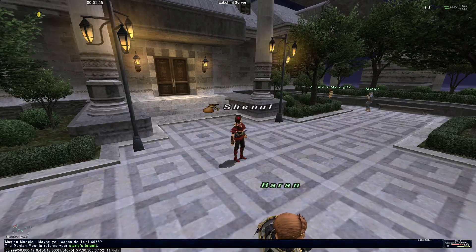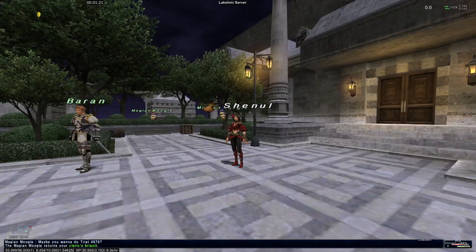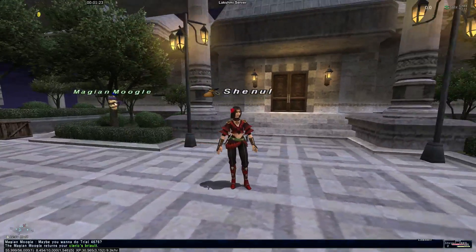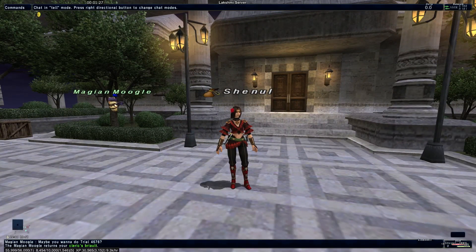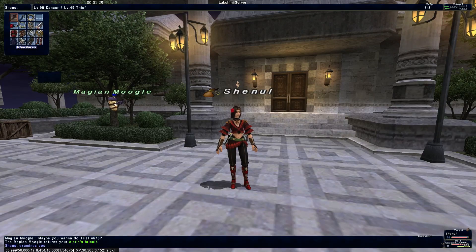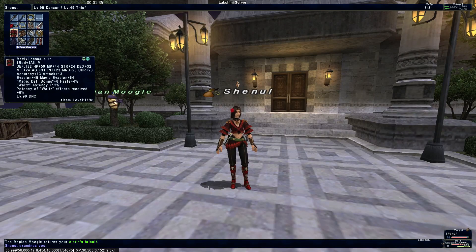Hey everyone, Ishnutal here again. This time I'm going to teach a little bit about upgrading your artifact and relic armor. As you can see on my dancer, it looks like I've got two pieces of artifact armor on, but if you actually examine me, you'll see that in fact I've got an item level 109 headpiece and an item level 119 body piece, which used to be artifact but have now been reforged.